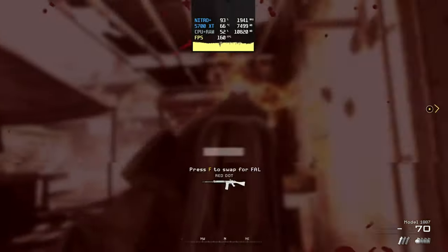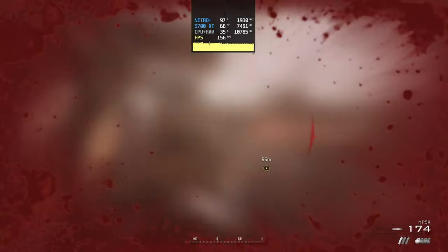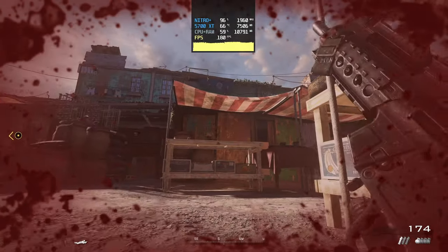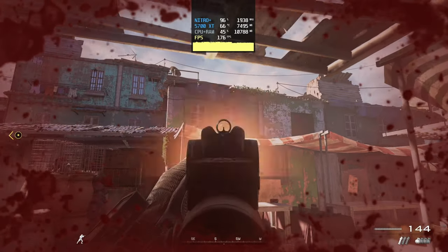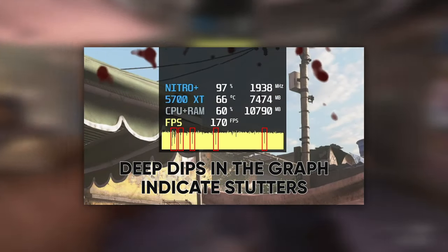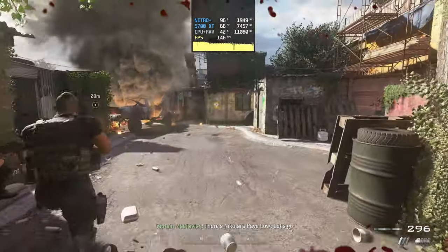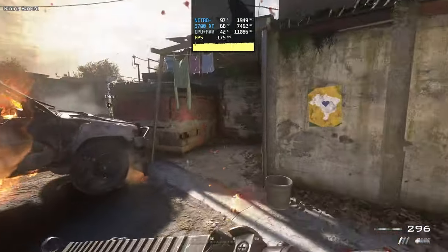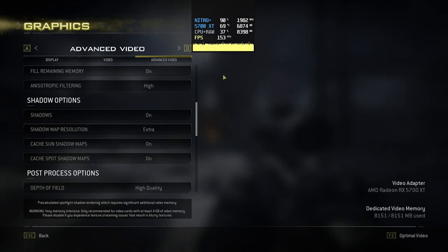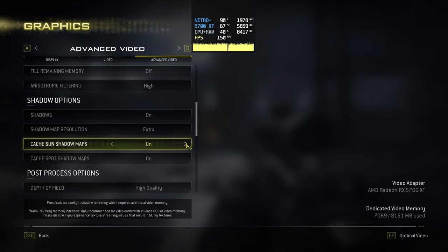I'll also stick up some comparison footage so you can see the results for yourself. Since video is not really all that great when it comes to showing stutters you're going to want to keep an eye on the performance overlay and most importantly the yellow framerate graph at the bottom — these big dips into the yellow are stutters, and the deeper and wider each dip is the bigger that stutter will be. To fix these annoying stutters all I had to do was disable a few options in the advanced graphical settings menu. These were fill remaining memory, cache sun shadow maps and cache spot shadow maps.